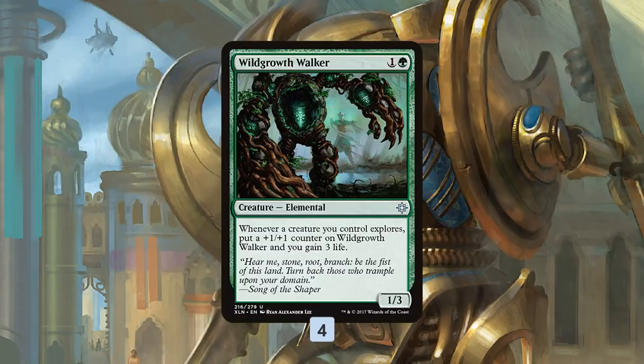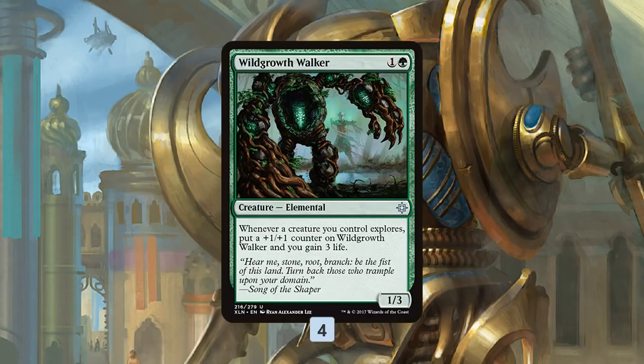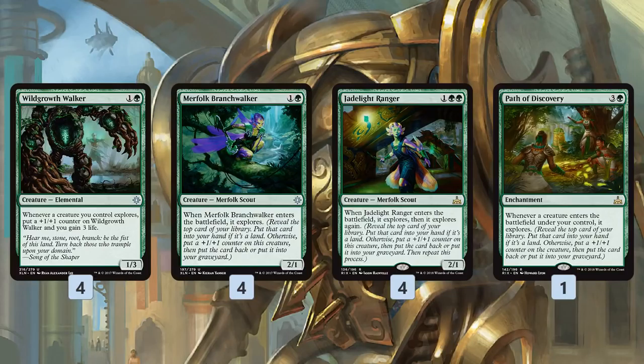The rest of the deck is divided into two distinct themes. Theme one, in support of Growing Rites with Walking Ballista as our finisher, is explore. We have Wild Growth Walker — a somewhat underappreciated card but actually really powerful if you explore a lot. For two mana you get a 1/3 that gets a counter and gains you three life whenever you explore. If you can explore a lot of times, it gets pretty big and gains you a bunch of life, so you won't die quickly against Ramunap Red and other aggro decks.